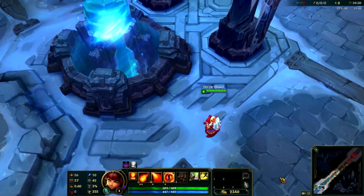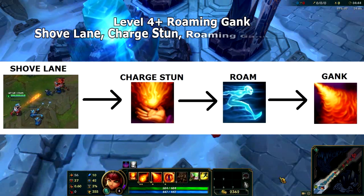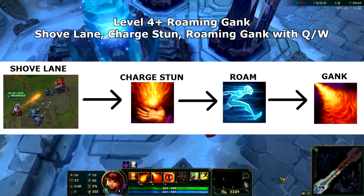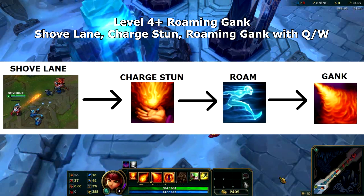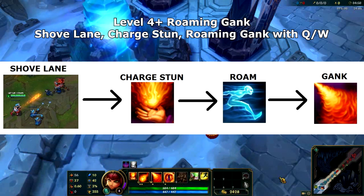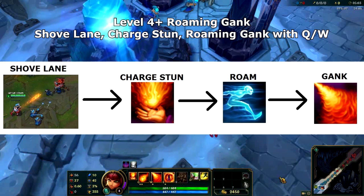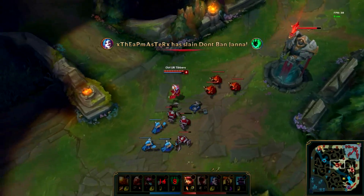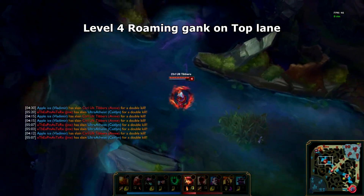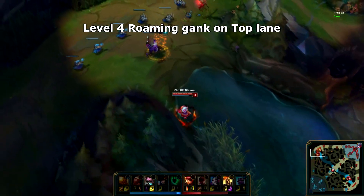Now let's talk about the strategies that you will be using to win your games. The first is a level 4 roaming gank that works well in the top lane or the mid lane. You will start off by shoving your lane into the enemy turret, then charge up your stun and look for a lane that has an overextended target. Once you decide on a lane, you simply roam to that lane and hit them with Disintegrate or Incinerate to stun them, and with the help of your allies, take them down. In this first example, we shove the wave at mid, charge up our stun, notice there's action in the top lane, roam up top, and hit Mundo with Disintegrate — stunning him, which allows Kayle to pick up the kill.